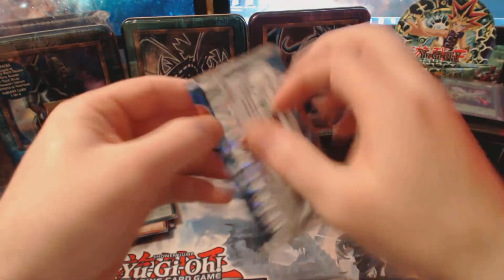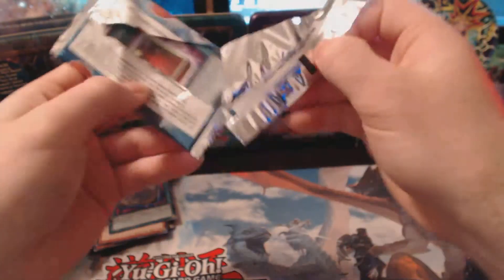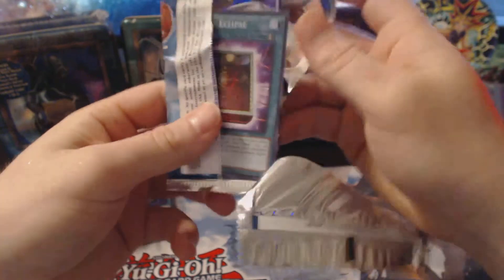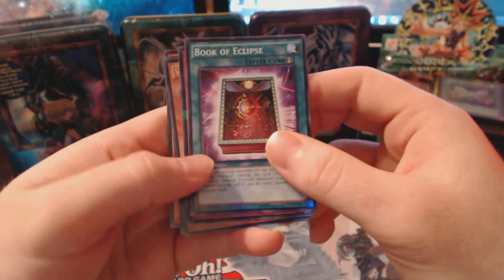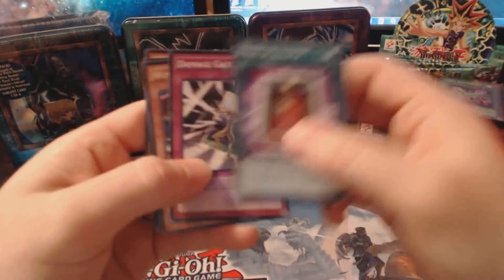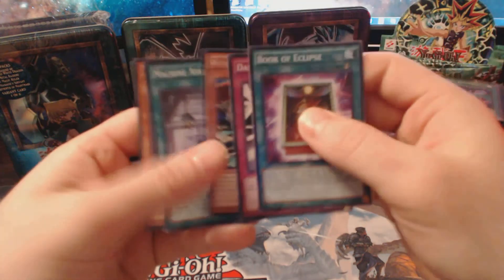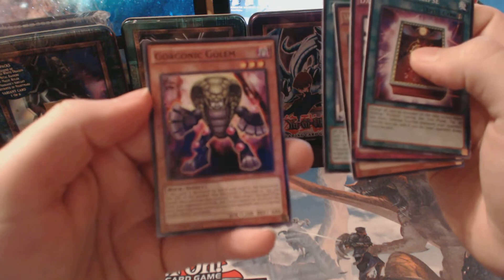And for the last pack here: I have a Book of Eclipse, Damage Gate, Winged Rhinos, Machine Assembly Line, and a Gorgonic Golem.